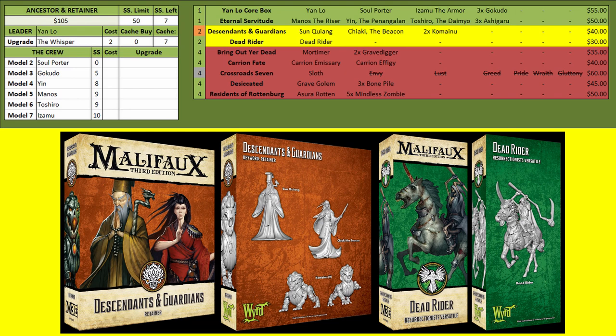Sung Quang is an interesting piece — a good healer. If you have Hard to Kill he becomes really good because he can keep those models above the Hard to Kill line. Otherwise Yung Lo does most of the healing for the crew. Kameinu are a fairly tough cheaper model with Armor 2 and can jump around a bit. The Dead Rider is of course a fantastic piece, so you can add that to the crew and have a solid tournament list.